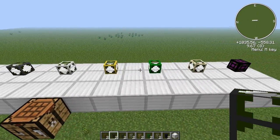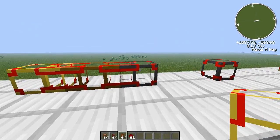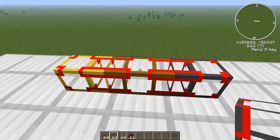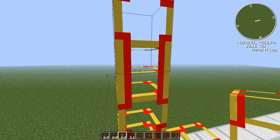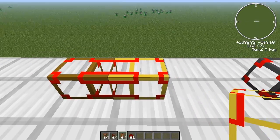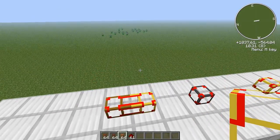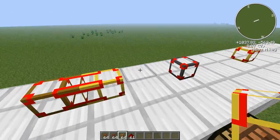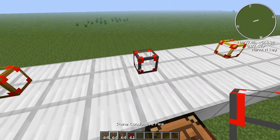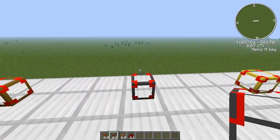The stone conductive pipe will lose one percent of the energy each block it travels. The golden one will lose only 0.01 percent per block it travels, so the golden one is much better, but it's also a bit more expensive than the stone one.